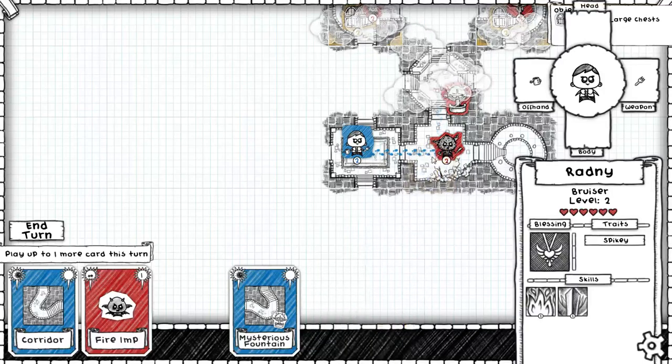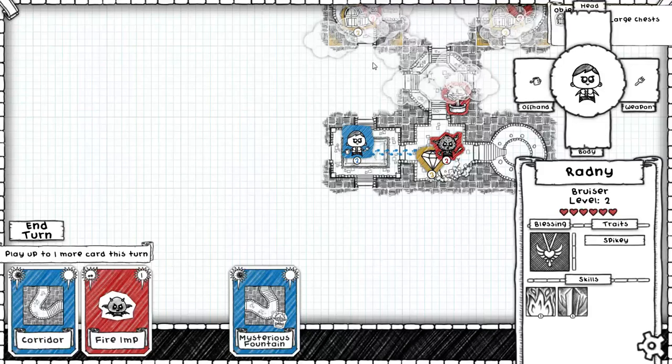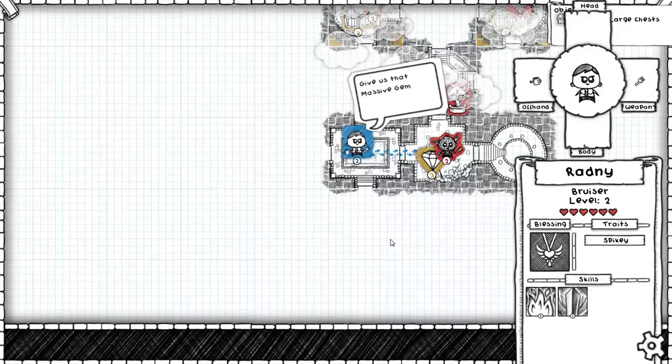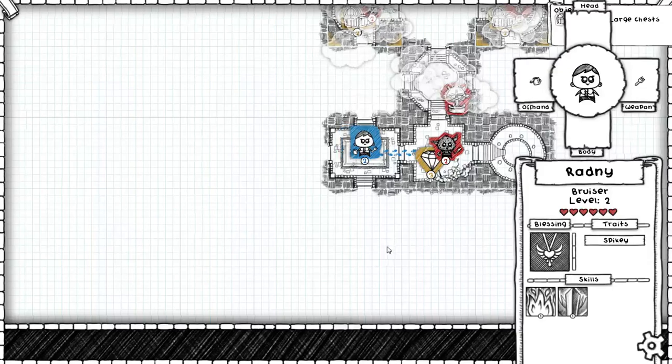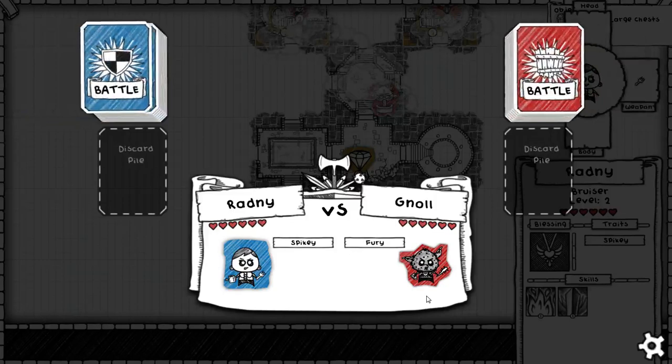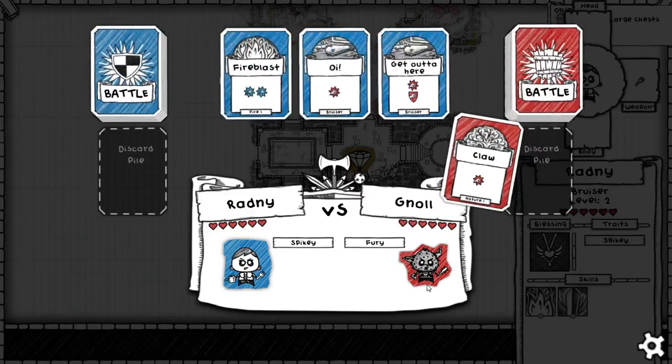Any card you don't play gets discarded, so you might as well use it. I didn't get anything I could use to make that connection and I don't want to walk into this fountain. Decay is one of those things that starts off not mattering that much since most monsters can't deal two damage at once, but later in the game it's really, really terrible.